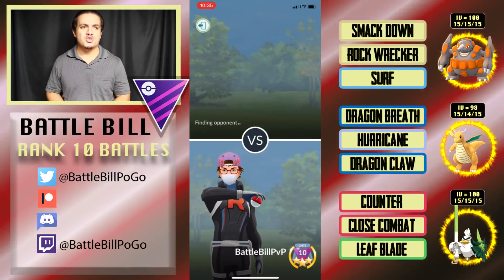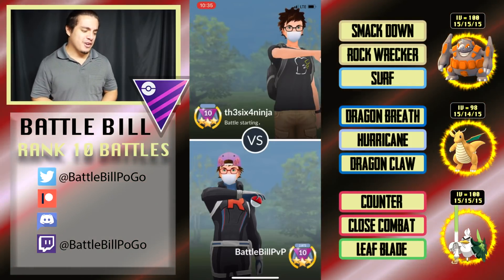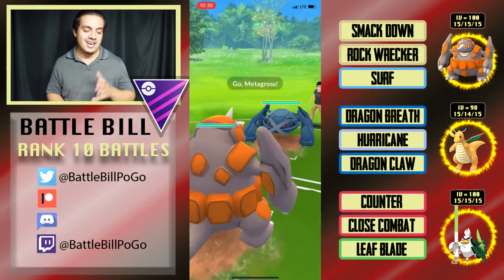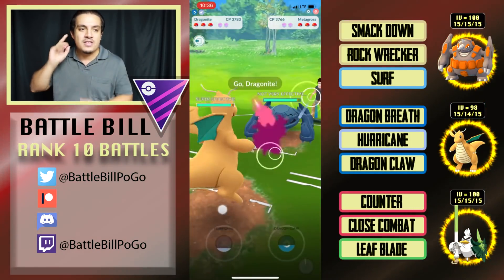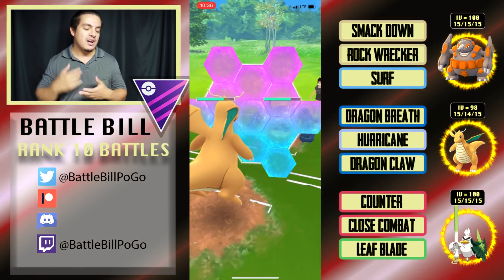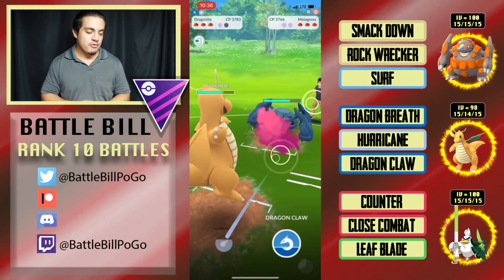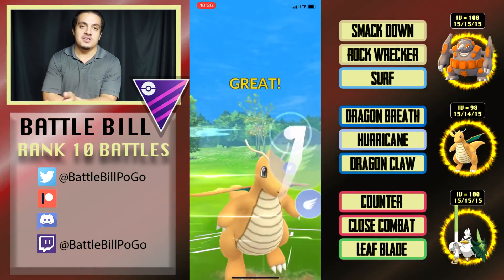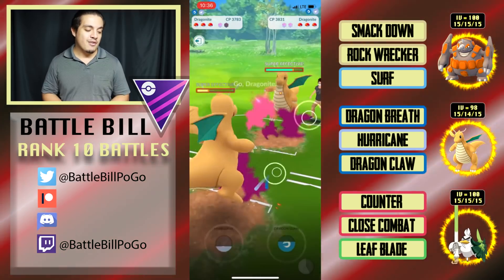In the fourth match we're up against 6four ninja, a fellow Twitch streamer — shout out to him, highly skilled trainer. I lose lead again but play it differently based on my previous critique. I safe-swap Dragonite, they leave in their Metagross, they throw Meteor Mash, I shield it, build up to Hurricane — and this time I actually throw the Hurricane. They decide not to shield it and I get the Metagross extremely low.